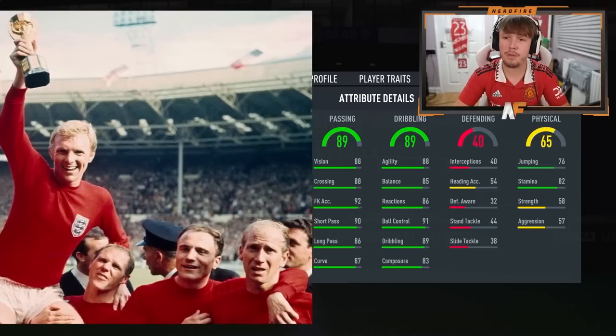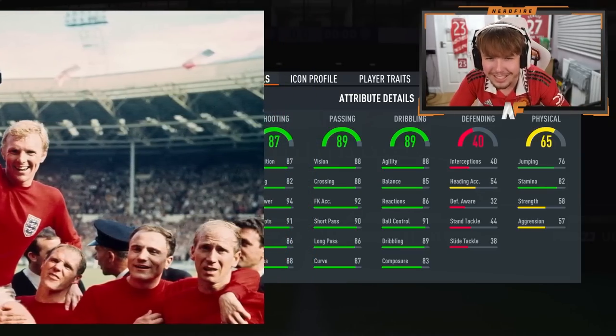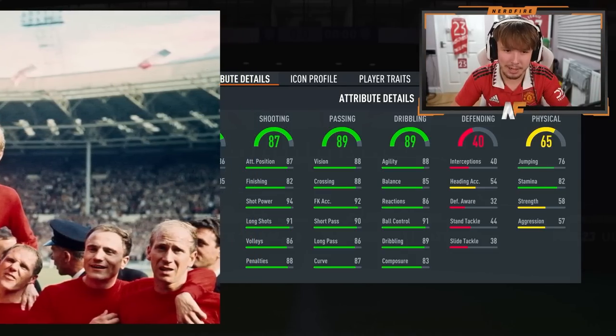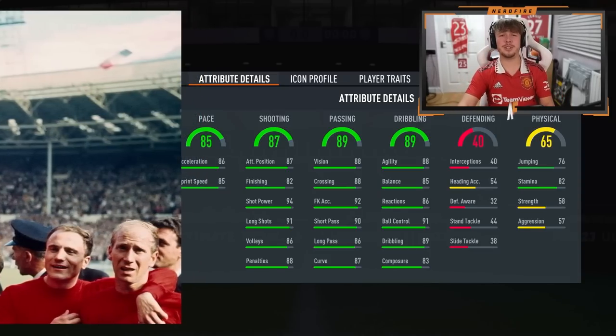Next up is passing — 89 passing, very solid. Next up is shooting — we've got 87. This is going to be like an attacking midfielder or maybe a winger. What's the pace though? This is what it all comes down to. 85 pace. I don't think that's good at all.